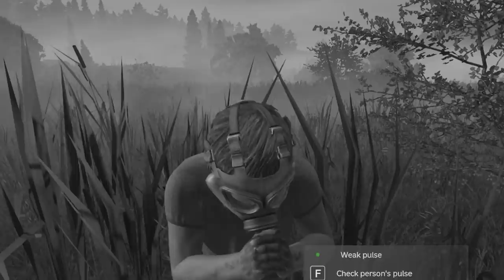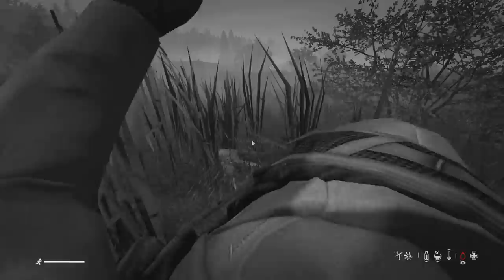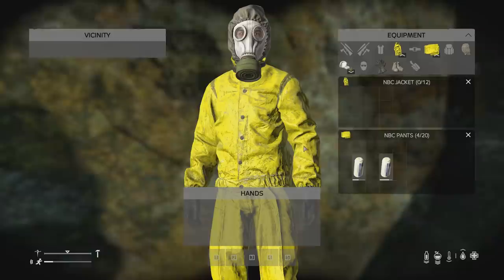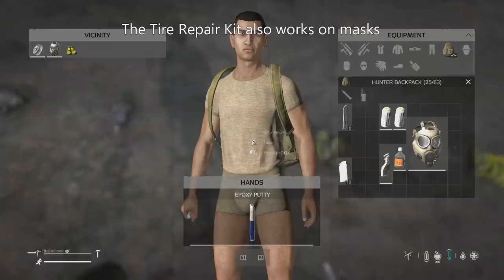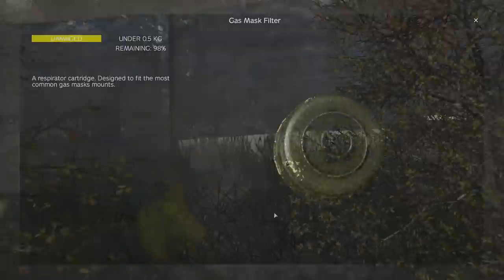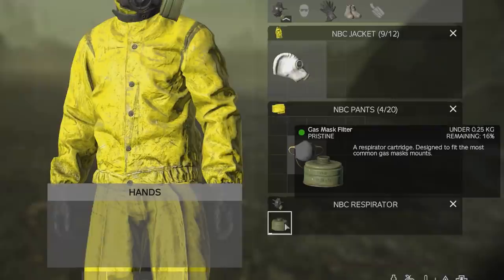If you go into a gas area with just a mask and no suit, you will still get a bleed every 15 seconds but won't get gas poisoning as quickly. To fully protect yourself, you need a full NBC suit consisting of 5 pieces — all must not be ruined, though badly damaged is fine. Be aware your NBC boots can become ruined through movement. You can repair the NBC suit up to worn quality with a tire repair kit, or repair gas masks with epoxy putty. Repairing the combat gas mask will not restore the filter, and both gas masks and the NBC suit can be repaired with duct tape, but there is no way to repair or refill the filter. Even a badly damaged suit will fully protect you inside the gas, but missing just one of the 5 pieces can still kill you.